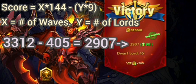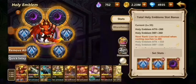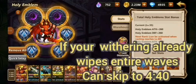To do this, you need to have a devil that can kill the entire first wave instantly on the first tick. This isn't as hard as you might think it is. Emblems are key, of course.